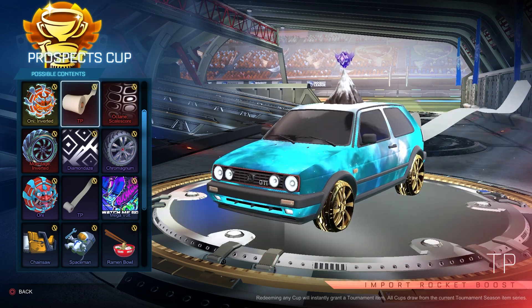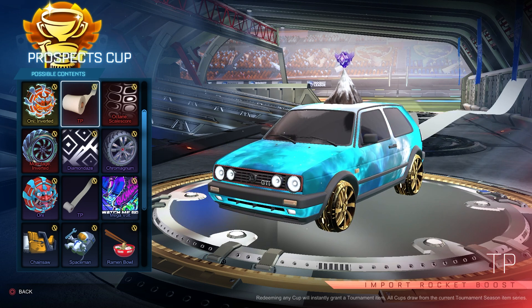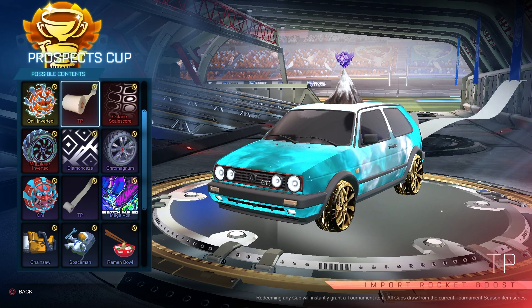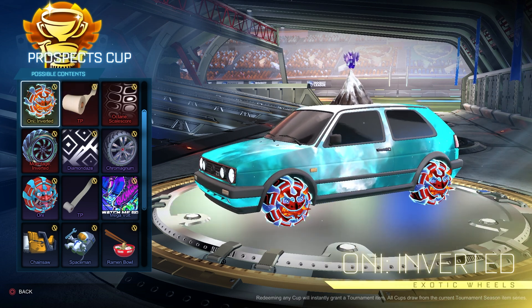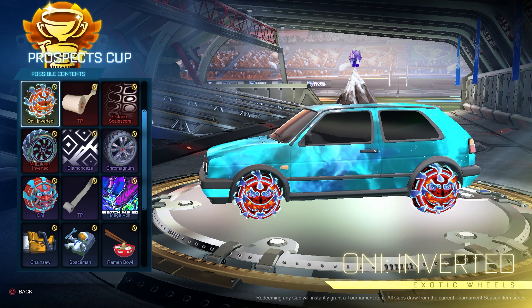We got the TP Boost right here — we got a TP Boost to go with the TP Trail, as well as the TP Goal Explosion from last season. We got the Ani Inverted Wheels — those are pretty cool.